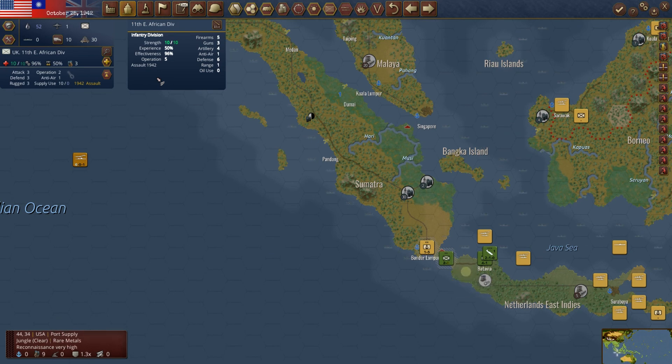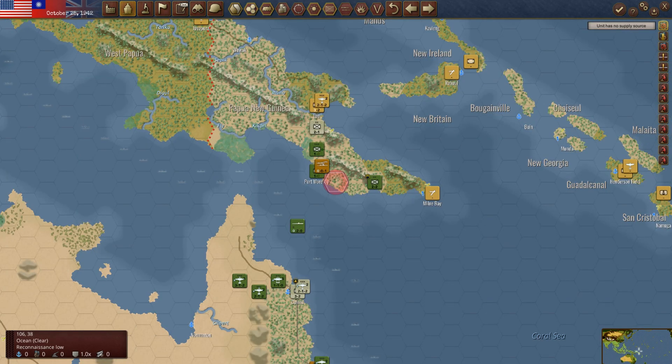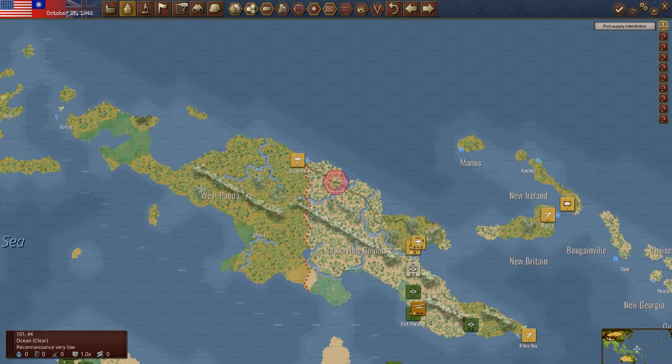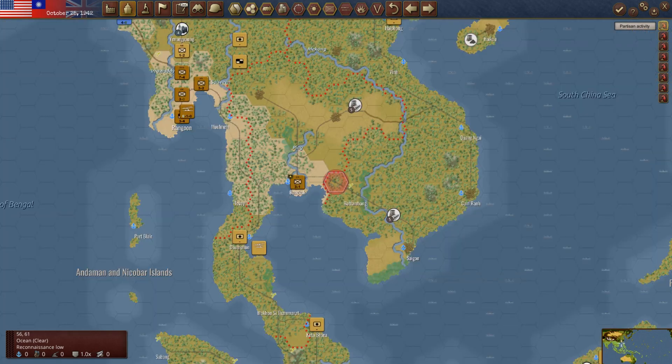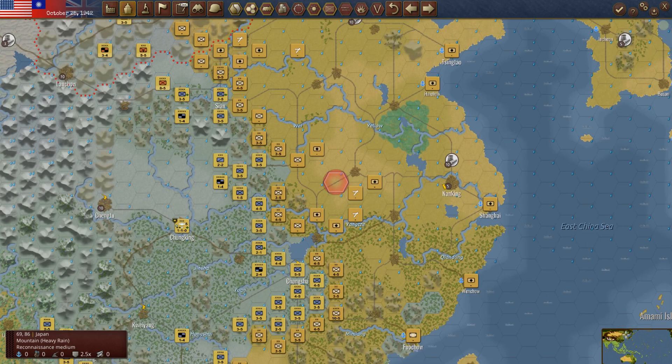We're looking okay in Java — we'll see what the supply situation is next time. He is trying to interdict this, but it's not a full blockade yet, it doesn't seem. Thanks so much for joining me. This has been a lot of fun. I really like this game — I love board games, and this is a great board game. Thank you guys so much. This has been Strategy Gaming Dojo — I'll talk to you next time.